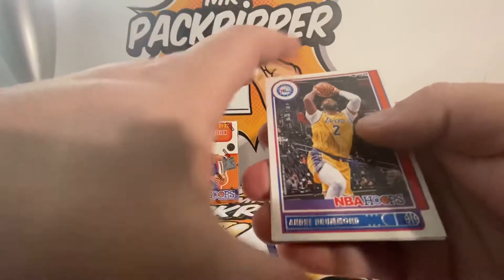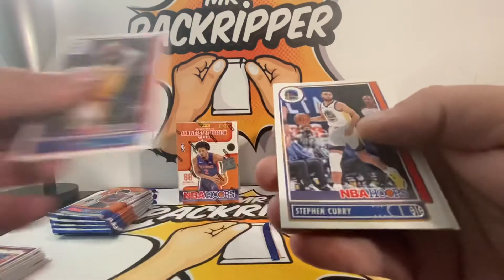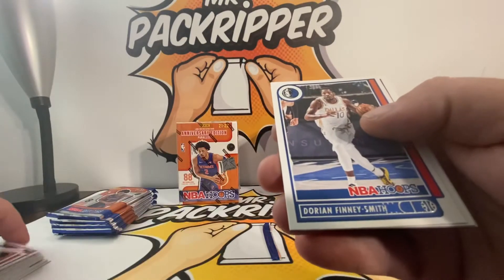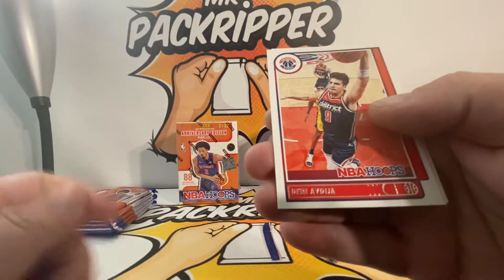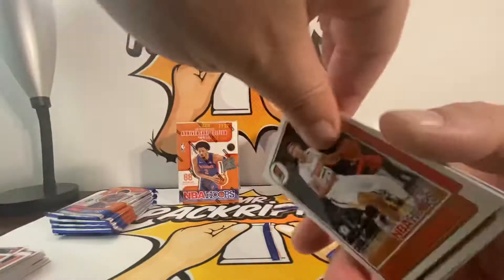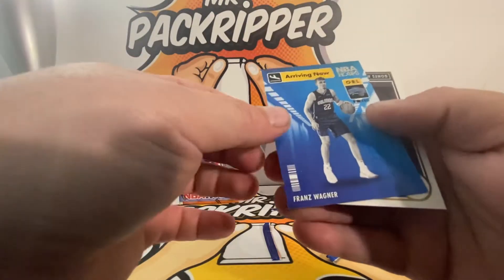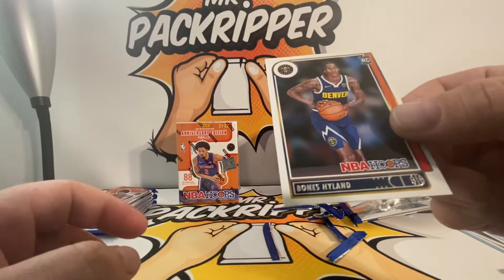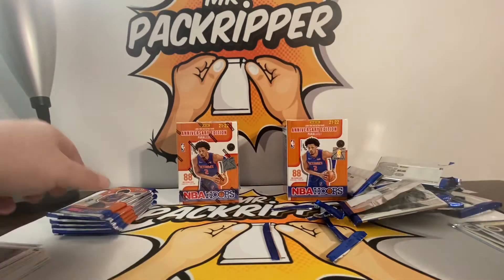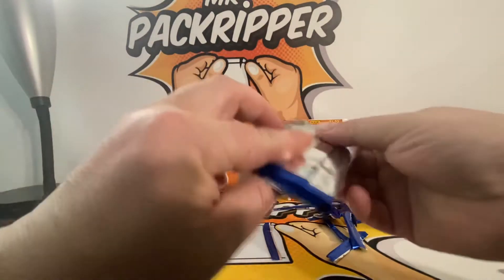I'm giving away an NBA Prizm mega box. Drummond, Steph Curry, Finley Smith. Can't be a pack ripping video without a Denny — Cameron Johnson, Royce O'Neale, Franz Wagner arriving now. And a Bones Hyland. He played last night, Bones.